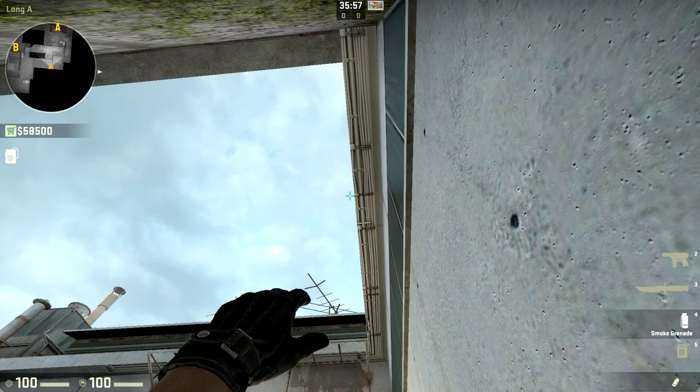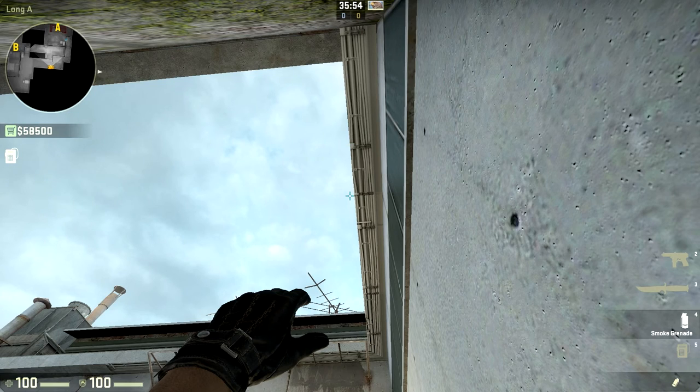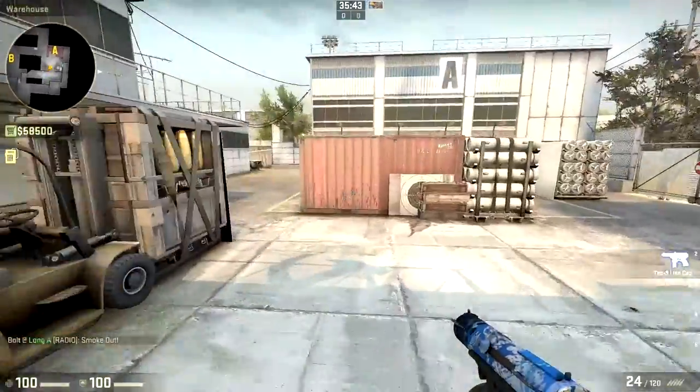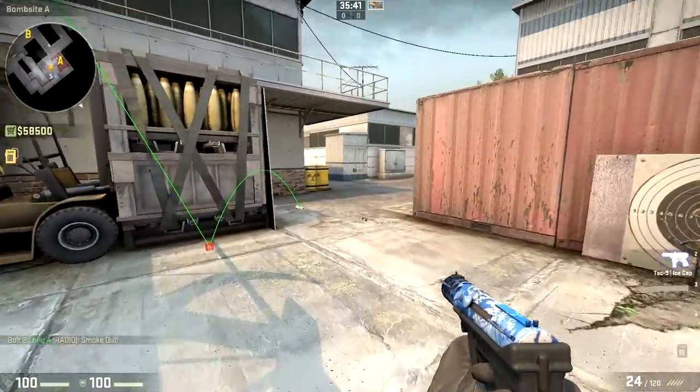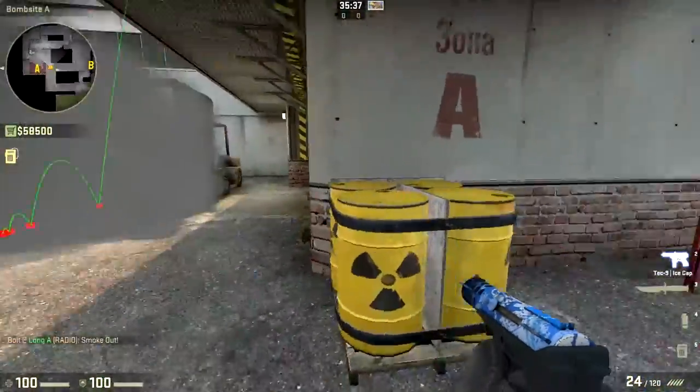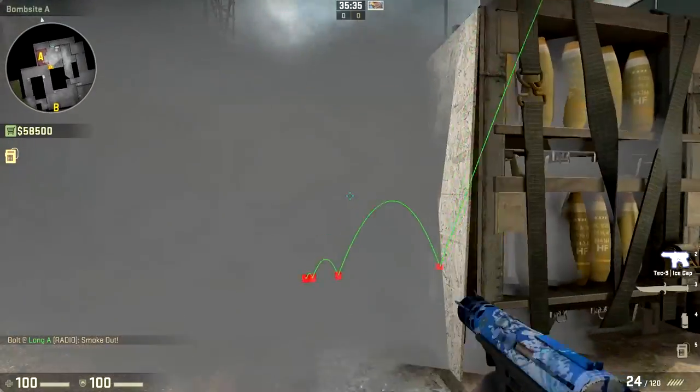You want to aim for the kind of bottom part of it. Obviously this will be different because everyone has different resolutions and all that stuff, so just try out these smokes offline before going into matchmaking. Just throw the smoke and it lands right here — as you can see, no one coming from highway or even truck will be able to see.